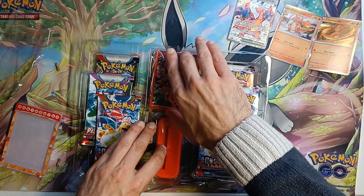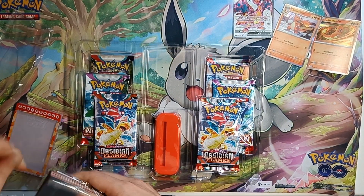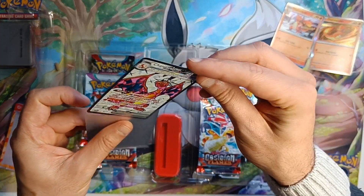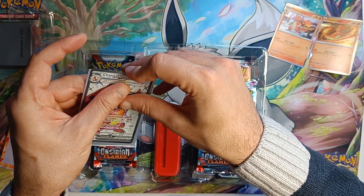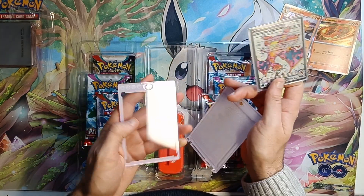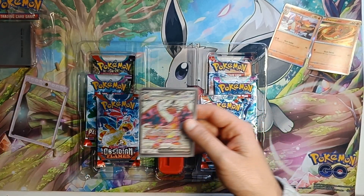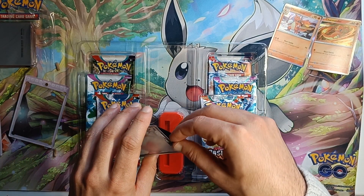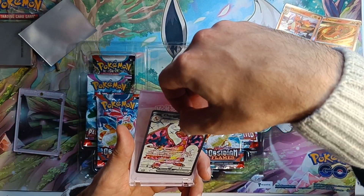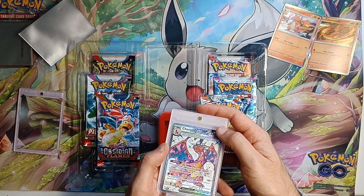Oh, and you've got a stand with it as well — holy fuck, what the hell, this is crazy! I'm well excited, definitely going to display our Charizard EX card. I think it sits in there with this — oh it doesn't actually fit in there. Okay, take you out then. Come on, slide in.